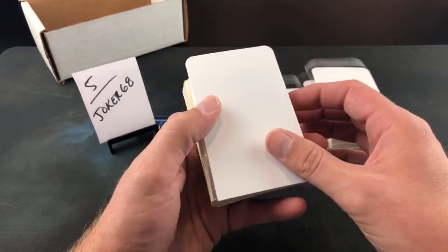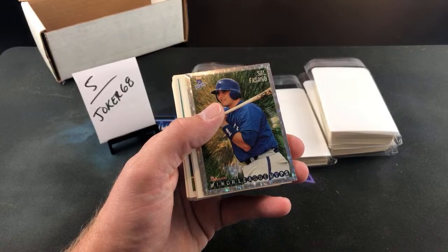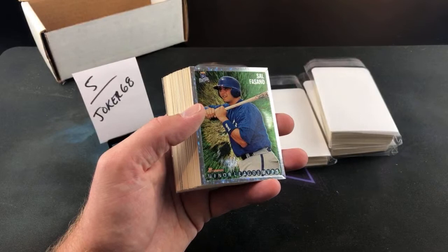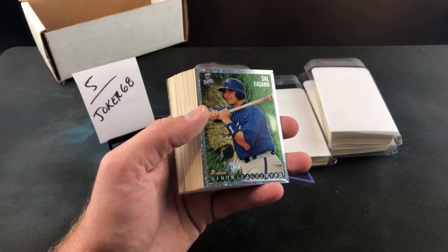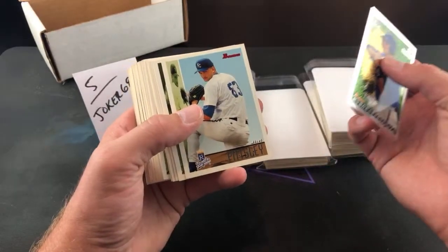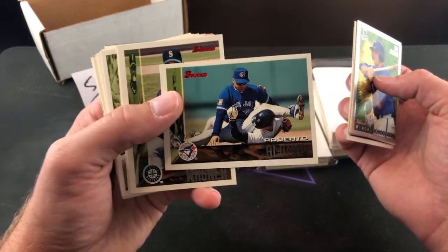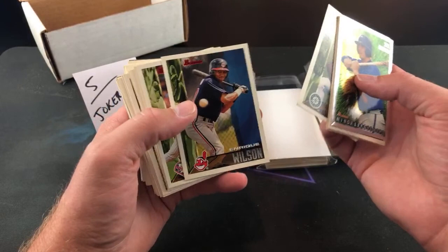Sal Fasano is our leadoff guy. Roberto Alomar in a very suggestive pose. Scott says he has to be careful reading comments — he's seen so many people selling empty boxes, almost got caught doing that before. Enrique Wilson. Older empty boxes can be worth real money — even an empty '83 Topps box is like 30 to 40 bucks. Jose Lima second year, Mussina, Aaron Sele, Jason Kendall, Jeff Bagwell — a nice one. Chris Snopeck, Ray Brown, Mac Suzuki, Jason Schmidt.